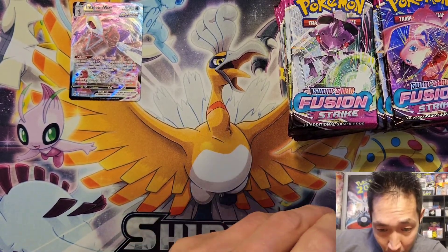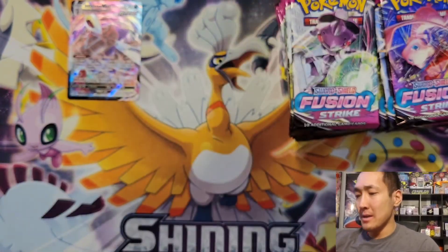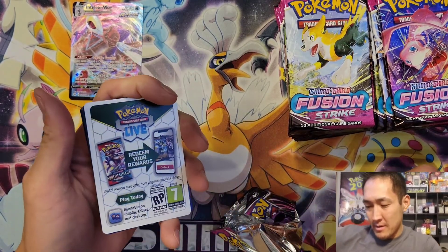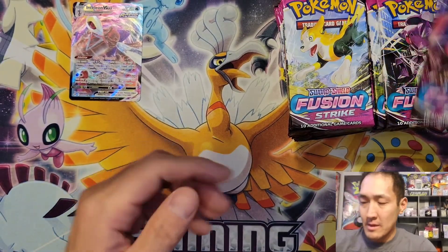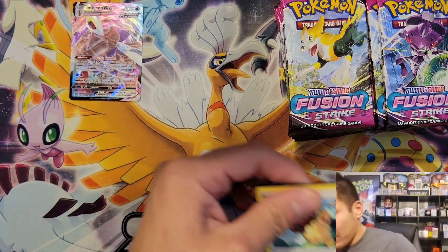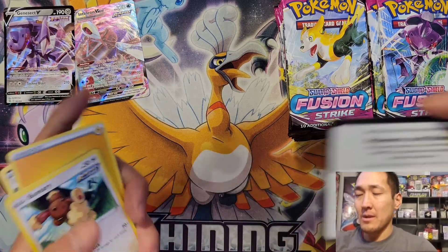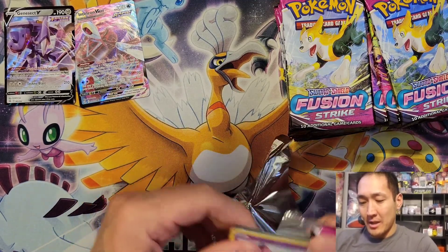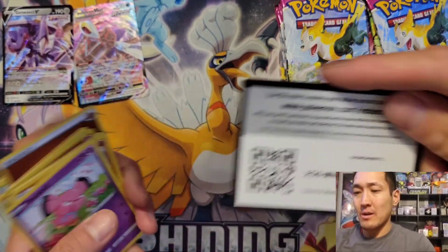We got Starmie and an Inteleon V-MAX — not the ultimate art, but there we go. Inteleon V-MAX with the Double Gunner ability, letting you discard water energy and put damage counters on your opponent's Pokémon. Not that it's seen much play. We got a Genesect V next — starting to hit some of the V hits. Hopefully we can get an ultimate art to flex on Chilling Reign.